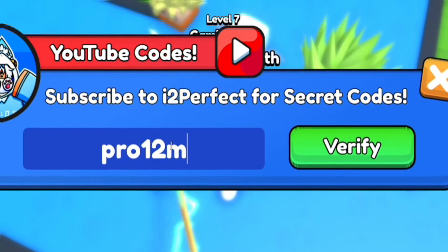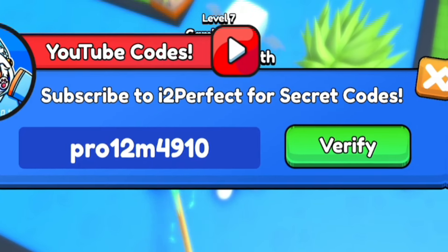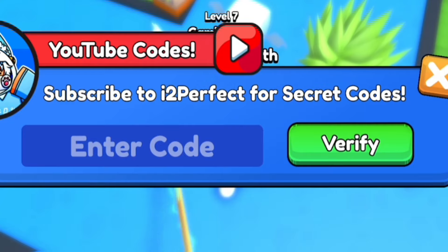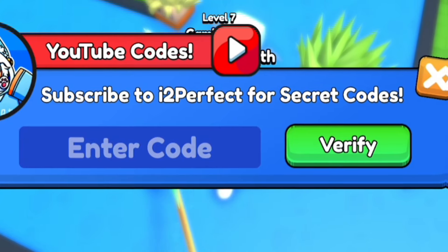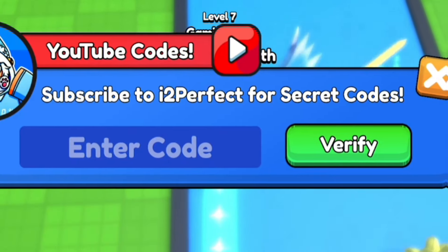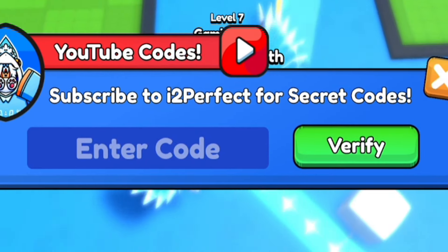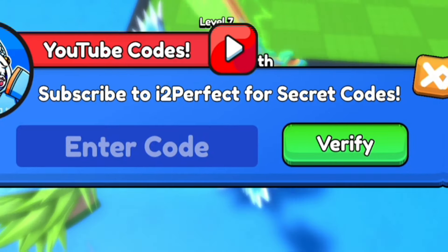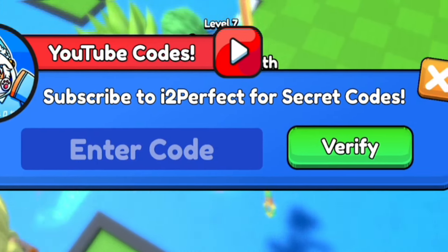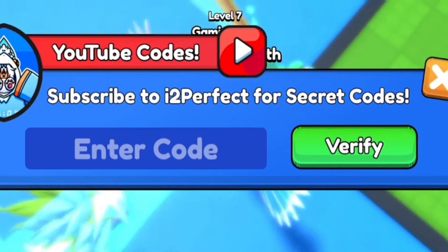Then guys, let's redeem PRO12M4910 — P-R-O-1-2-M-4-9-1-0. Redeem that in there guys for another mega potion. If you guys are not already subscribed to the channel with the notification bell on, make sure you guys do so right now, as whenever Pull a Sword updates and releases new codes, I'll be the first person to show you guys them. I do have a giveaway where you can win whatever you want from the shop if you watch this video fully. I also have a secret code later on in this video — a brand new one that I can guarantee you've probably never seen before. It is overpowered to say the least, and if you guys do not redeem this code, you'll be at a big disadvantage to other players who do.